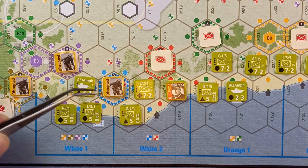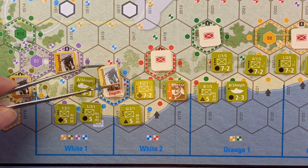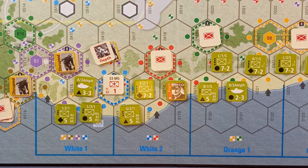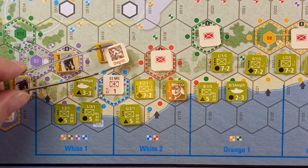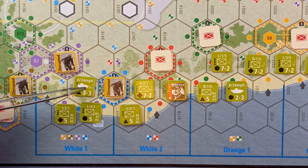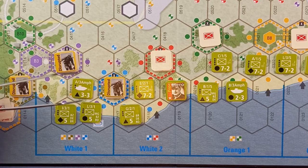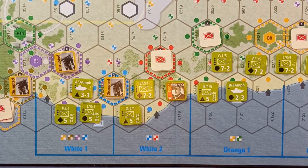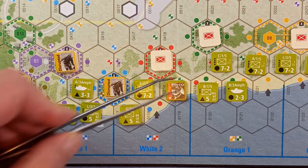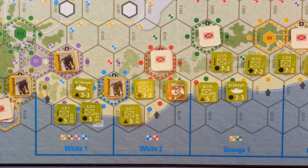The other correction was when we were attacking these units — FL does not mean flamethrower, it's flanking. So I could have flanked with this unit, but you live and learn. Also, I couldn't have moved into B8 because units have to stop once they enter an intense fire hex, so I've moved these back. I also missed out on an action phase, but that's my own fault, so we'll carry on from here.